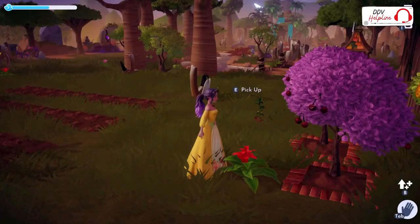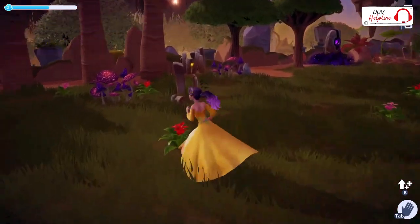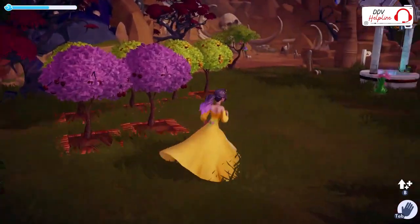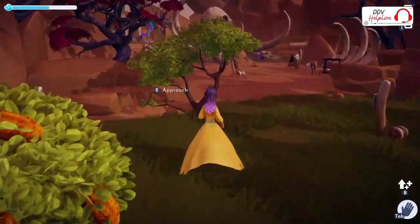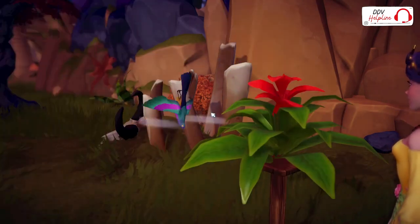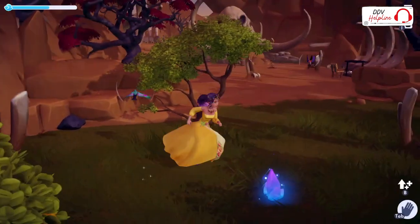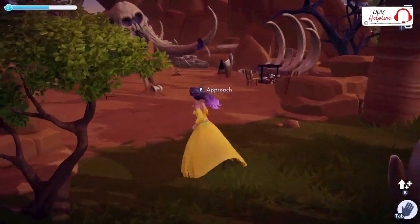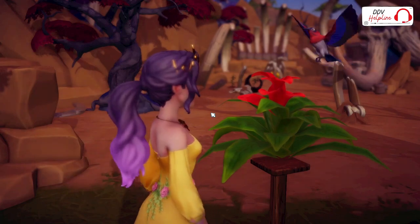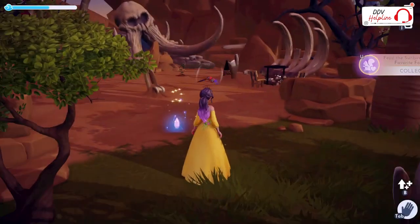If you want to feed the sunbirds, they love the flowers that grow in the sunlit plateau. Just pick two flowers since there are mostly two birds around. Find the bird, approach him and give him the flower. They will always give you a gift.